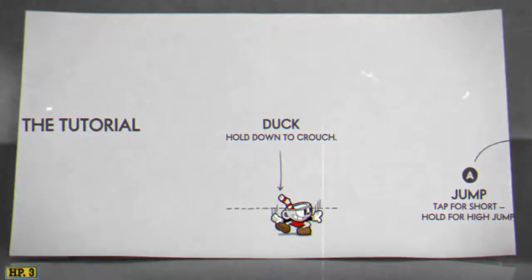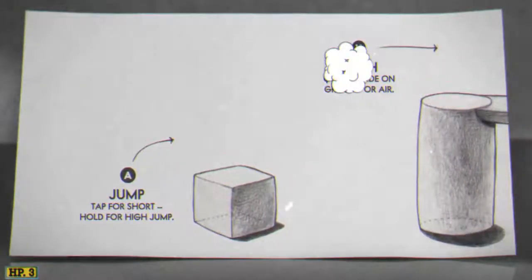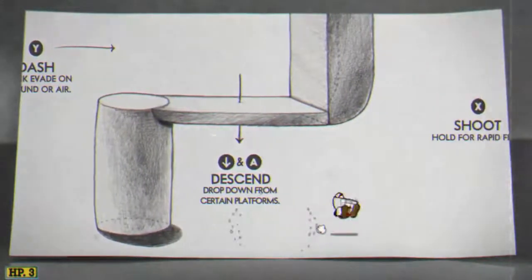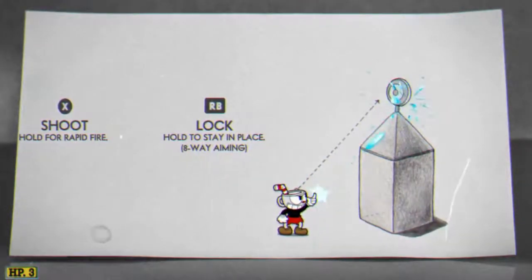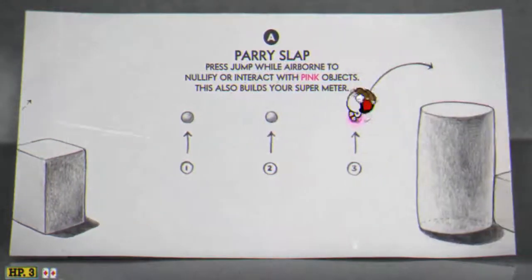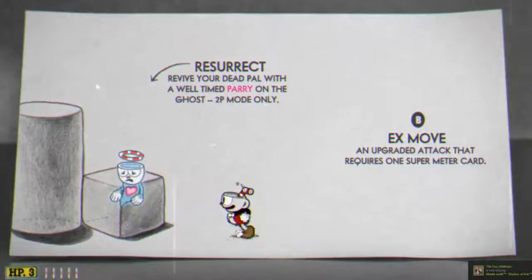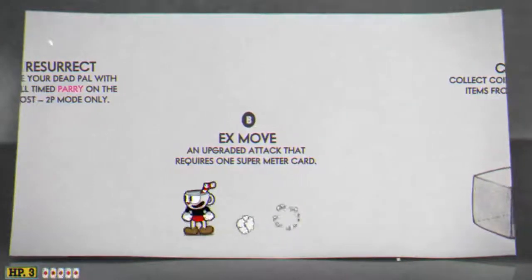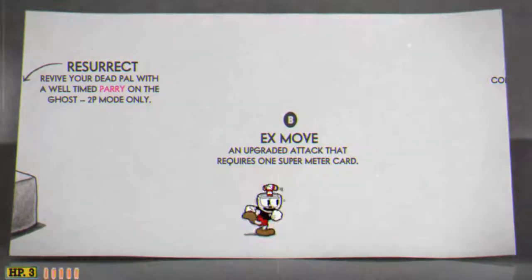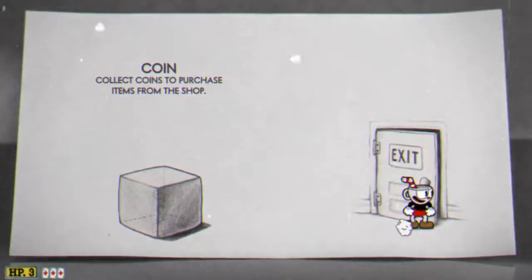The tutorial! Duck — hold down to crouch. Tap for a short jump, hold for a long jump — see the difference. Not that hard. Dash with Y. Descend. Shoot — hold for rapid fire. Lock for eight-way aiming. And a parry system for pink objects, and if you're playing with a friend you can parry to revive them. There's also an EX move for each weapon type. Right now you just have the peashooter and this is the EX move for that — kind of like a Hadouken or Kamehameha blast. And that's the tutorial — very simple to understand, very simple to get into.